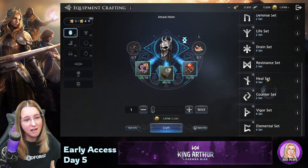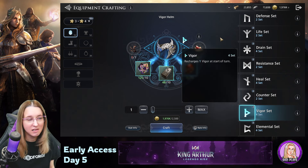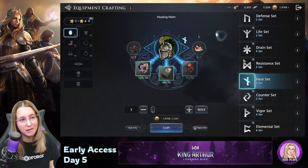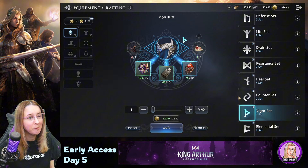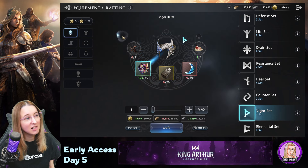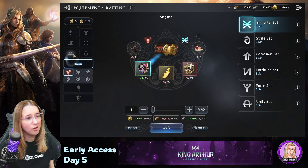Just craft what you want. The vigor sets are going to be really important — recharging one extra vigor at the start of a turn is amazing. I realized I probably should have gotten that instead of the heal set. I would say don't use those fancy resources yet. Save them for when you're crafting 5 and 6 star items of your best sets, which are probably going to be the elemental stuff or other sets we can unlock later.